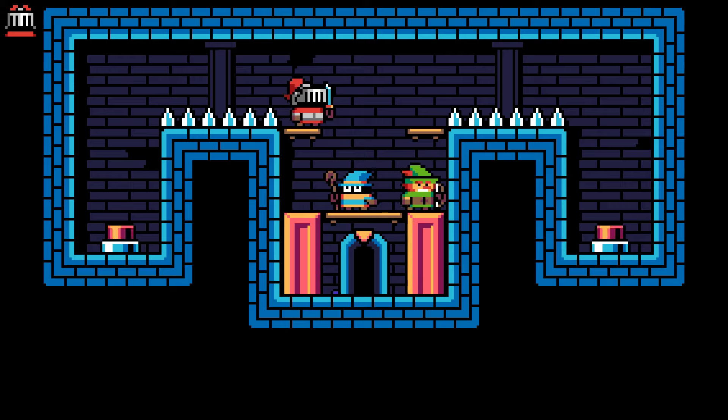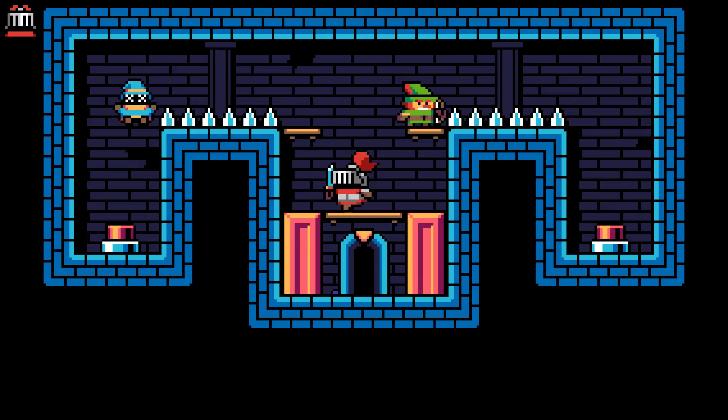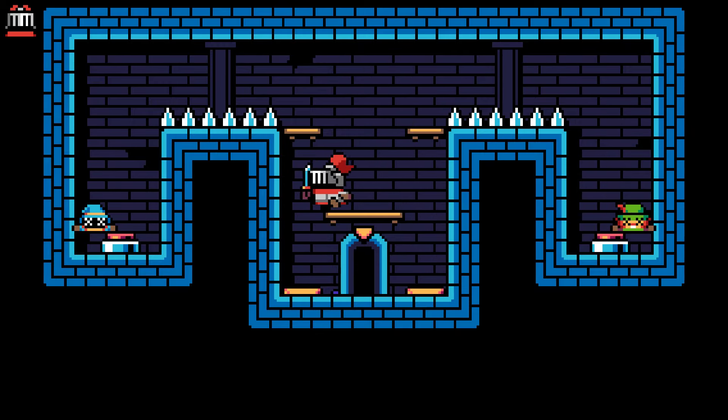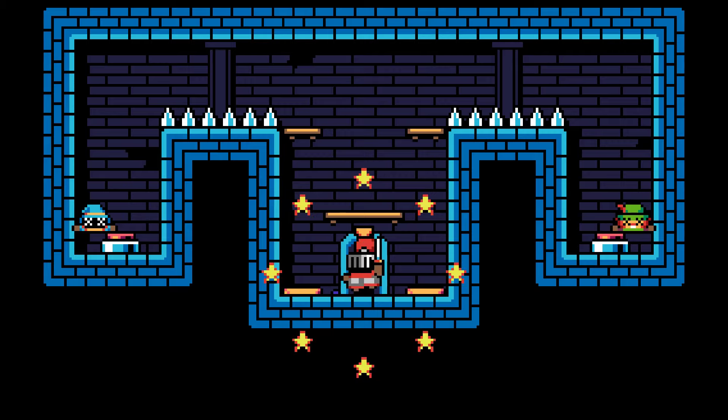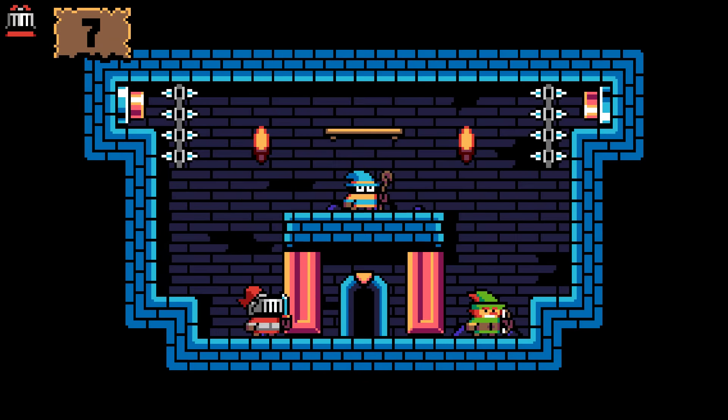I think we need to use the knight to catapult our various friends over to those switches — like so, there we go. There are probably numerous ways to complete these puzzles, but as long as we get there, right?